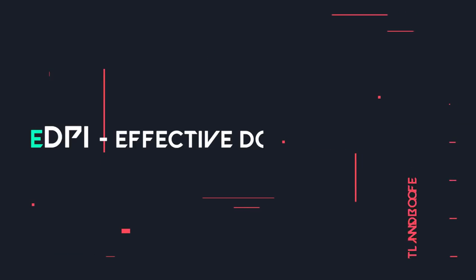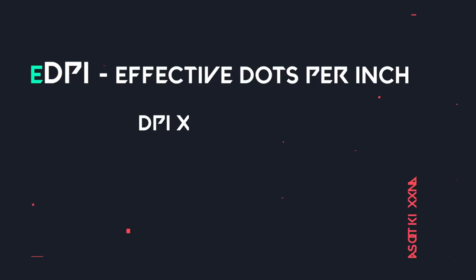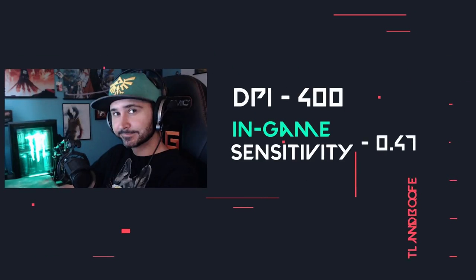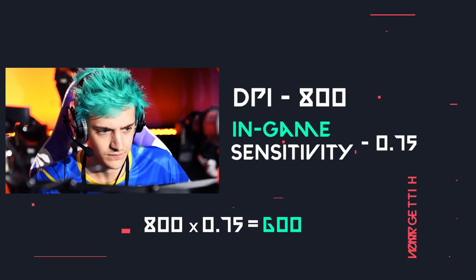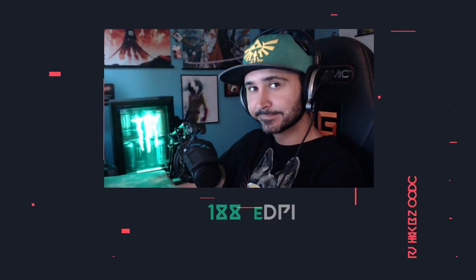This is where EDPI comes in — effective dots per inch. We calculate EDPI by multiplying the mouse DPI by the in-game sensitivity. For example, Summit1g has a DPI of 400 and a sense of 0.47, giving him an EDPI of 188. Ninja, with a DPI of 800 and a sense of 0.75, has an EDPI of 600. This is how you can calculate your true sensitivity and compare it to the pros.